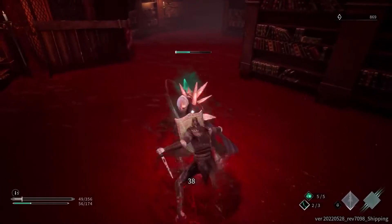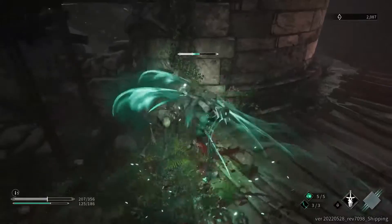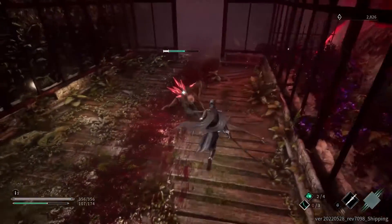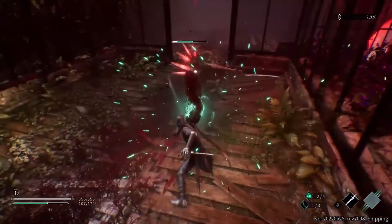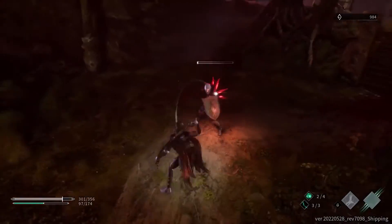Corvus can reeve these for his own use — take your foe's weapon and use it against them, give them a taste of their own medicine. Hold down your right trigger to fully charge Corvus's claw and release to reeve a plague weapon. Charged claw deals even more damage to enemy wounds and prevents them from healing.